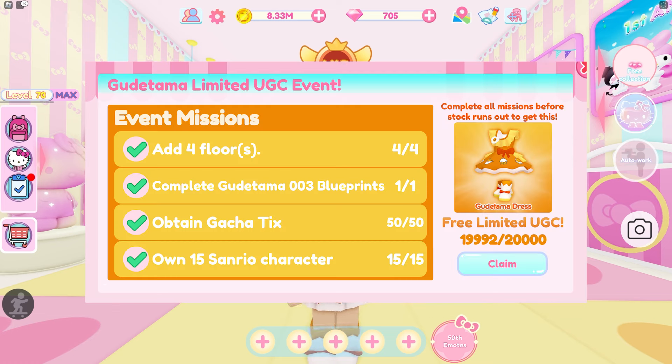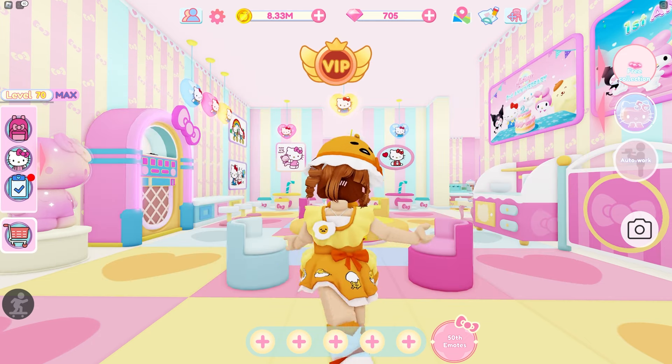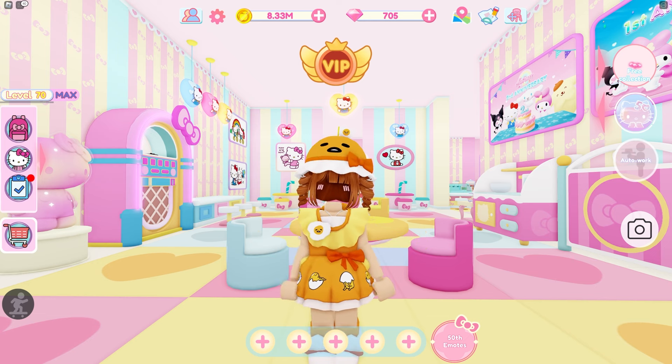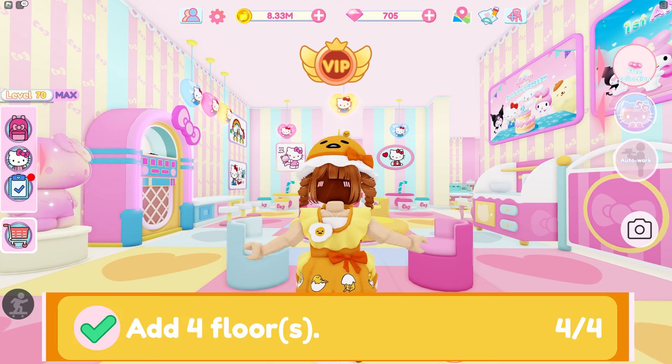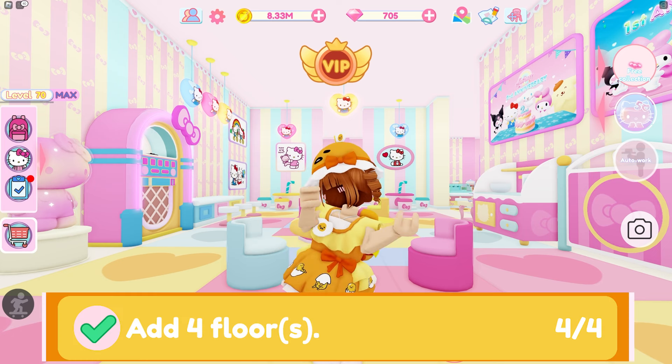There are four tasks you have to complete to get this dress. The first is to get the fourth floor, then you have to complete the Gudetama 003 blueprint, then you have to obtain 50 tickets and own 15 Sanrio characters. It sounds like a lot but you could probably get this done pretty soon. The main thing that will probably take the longest is obtaining those tickets, and if you don't have the fourth floor that might take a while as well.